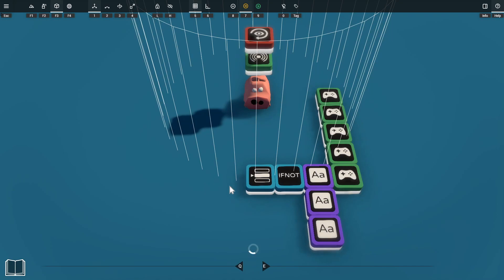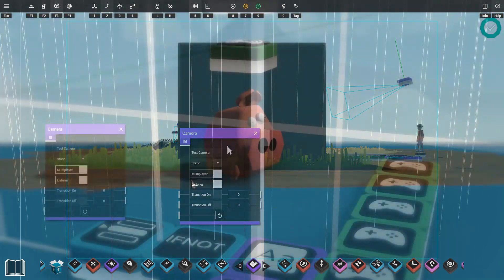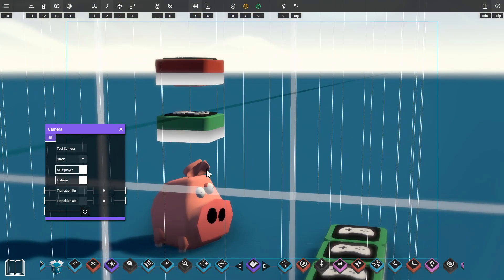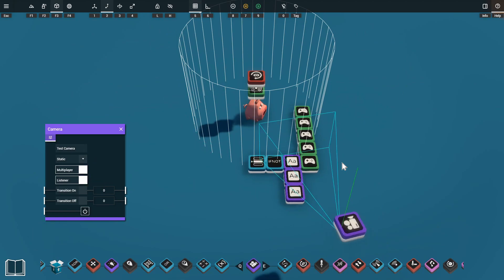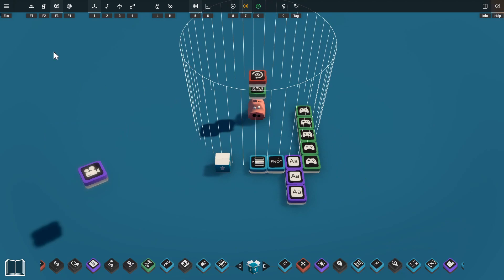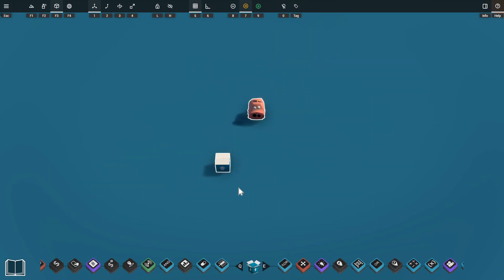We'll grab a camera prop from the library, open the camera settings, and hit the test camera button to get a nice view of the pig with room for the player as well, then right-click to exit test camera mode. We'll glue the camera to Porco the pig using the G shortcut so that as Porco turns the camera turns with him. That's the basic setup for our NPC, so I'm going to highlight all of these, press the B shortcut, and put them into a box so we can copy the entire setup easily.